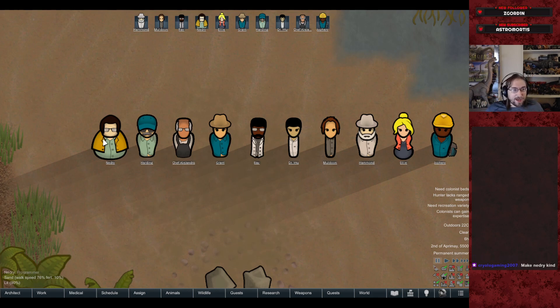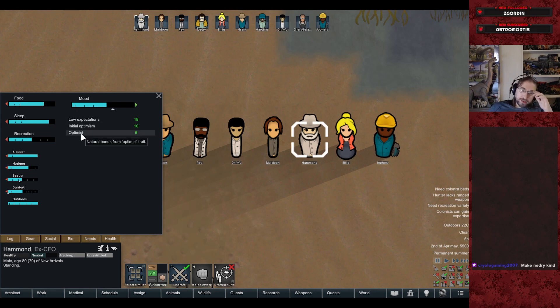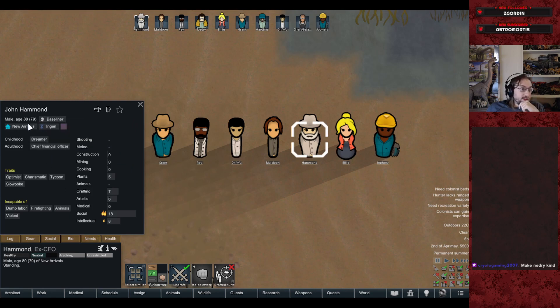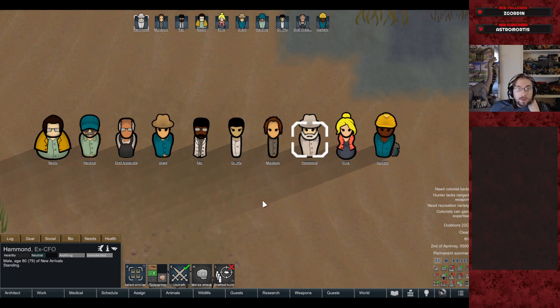Let's take a quick look at our colonists. They have needs describing their current mood and social relationships. Hammond is 80, part of the InGen ideological group — a dreamer turned chief financial officer. He refuses to participate in combat, is an optimist, charismatic, and a tycoon, but slow because he's old. He's very good at social and pretty good at intellectual.